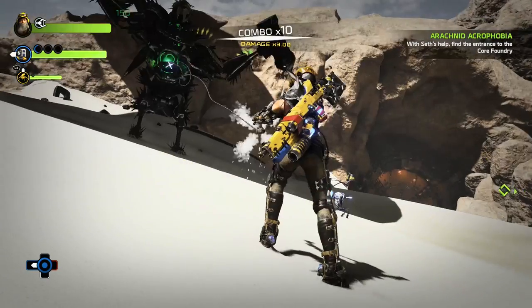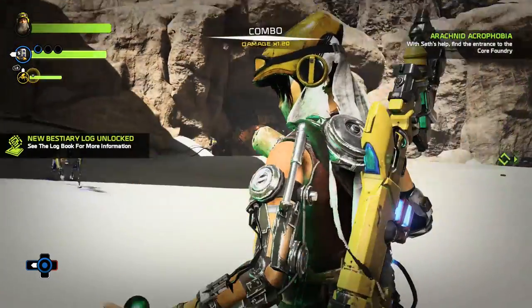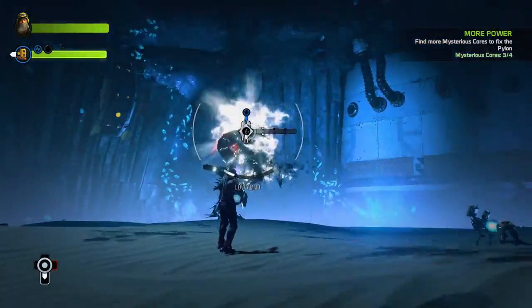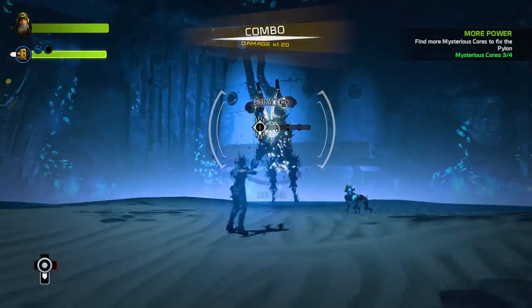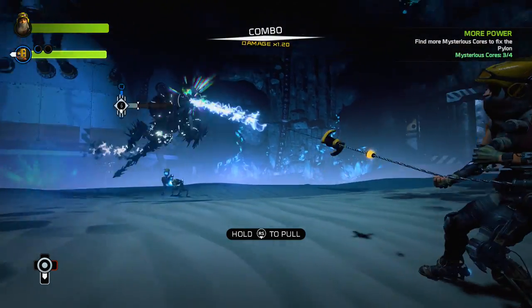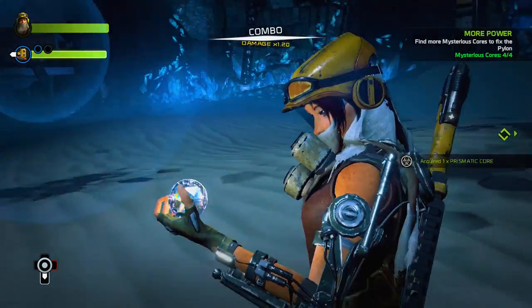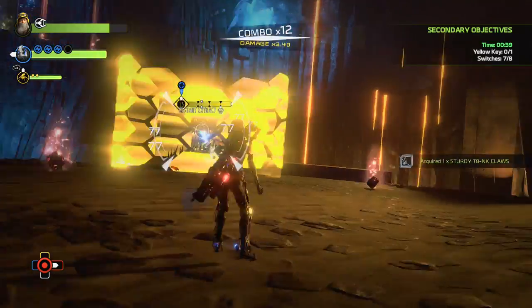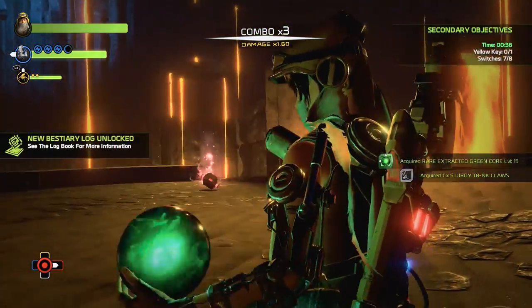Your ExoFrame is also equipped with an Extractor, a claw-like device with many practical applications. First lock onto a target with the left trigger, then click the right stick to fire the Extractor. The Extractor can be used to pull or dislodge certain objects in the world. As an alternative to completely destroying rogue core bots, personnel are encouraged to use the Extractor to remove their cores, which will destroy the frames but leave the cores intact.